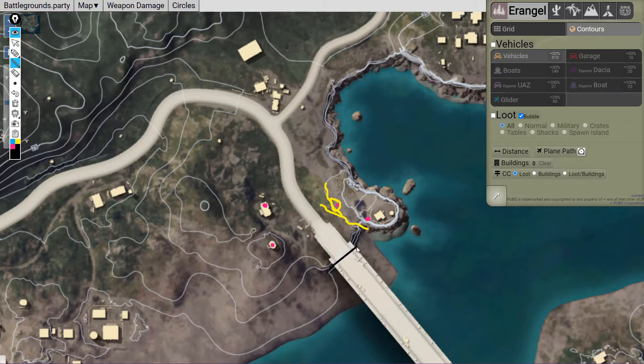A better way to handle this is to place spike traps on the bridge. When enemies come, the tires of their vehicle pop off and they will surely panic — use that to your advantage. The possibility is that they will go below the bridge for cover, so don't give them time to heal. Quickly push towards them from both sides.